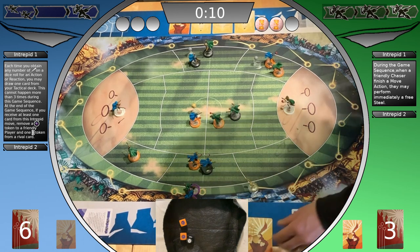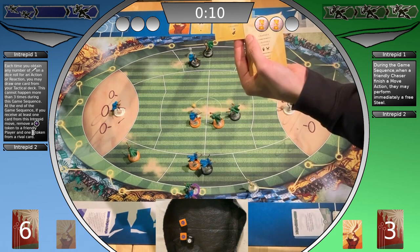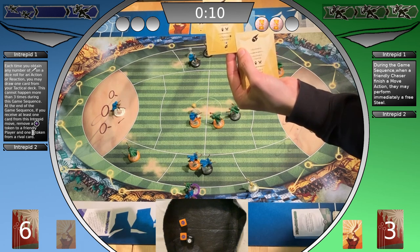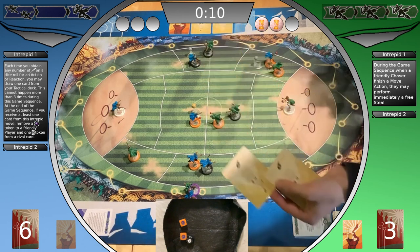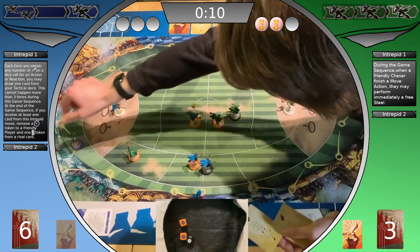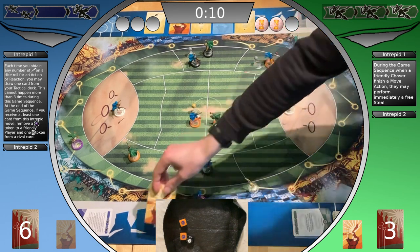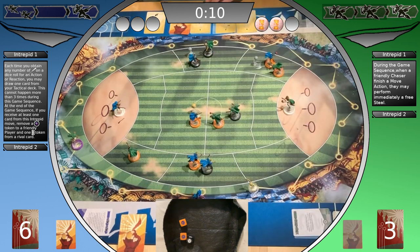The Slytherin player picks a snitch card first — he gets an Obstruct which he can perform, and Accelerate 5 plus a black dice token. The snitch card is revealed. The Ravenclaw player takes the slipstreaming card as a card in play. Card revealed.